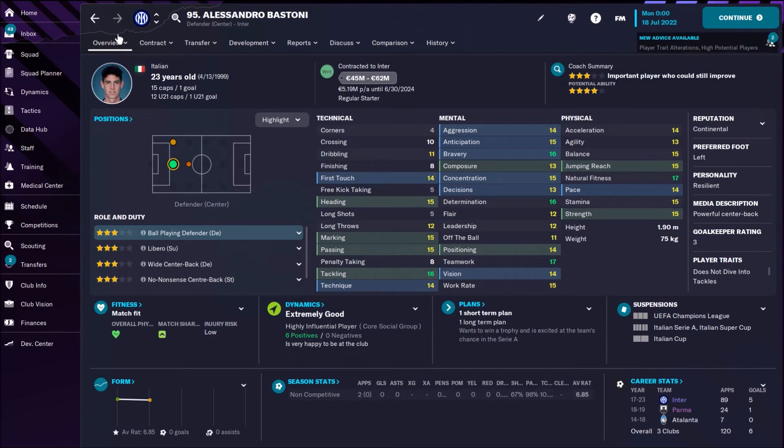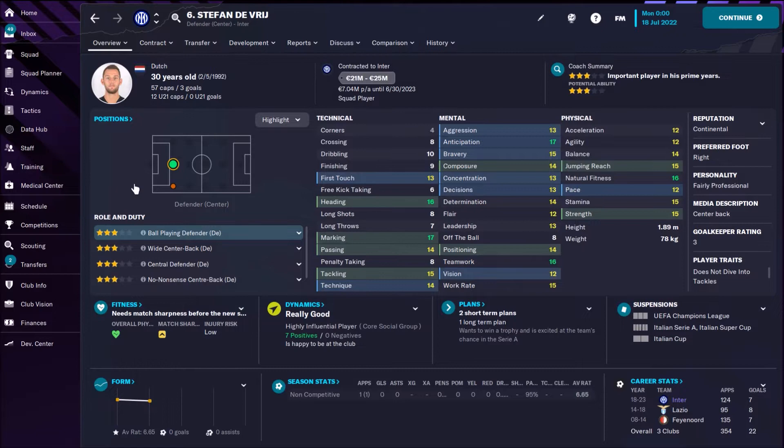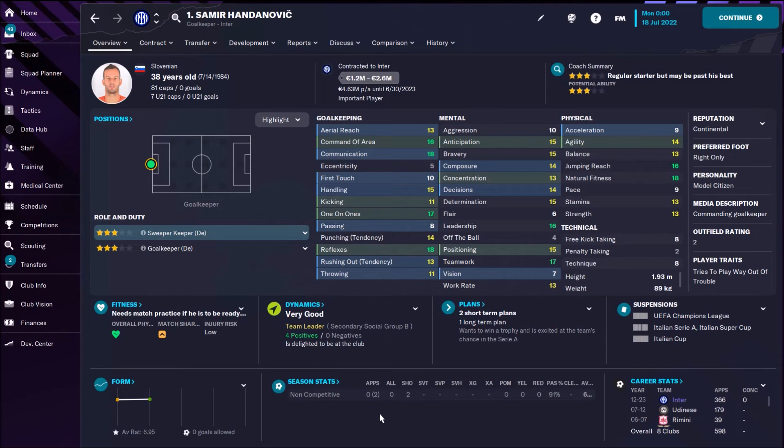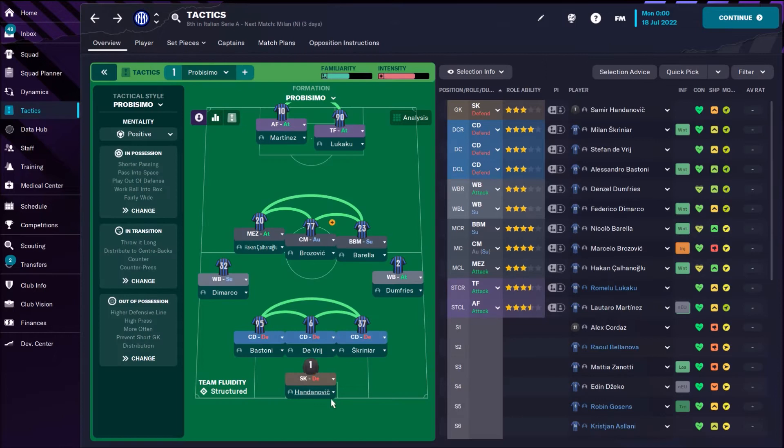Three central defenders — all of them are really good. I like them in FM with some nice attributes. That's Bastoni, Stefan de Vrij, and Skriniar — Slovenian central defender. Skriniar actually has the best attributes; this is really awesome. And in goal we have a 38-year-old goalkeeper — he's a grandpa, but still a fantastic goalkeeper.